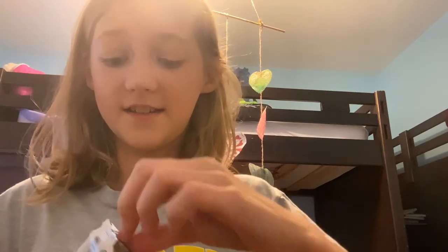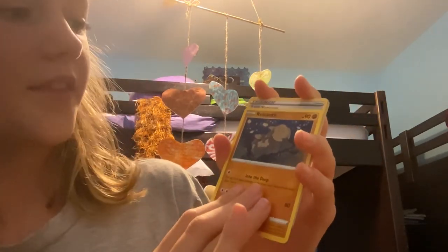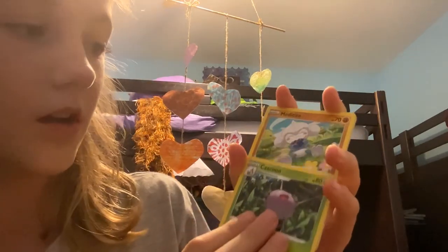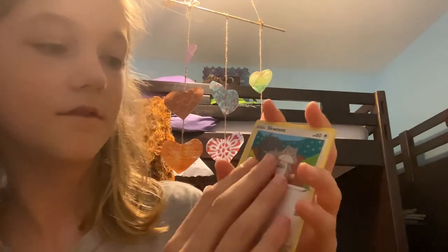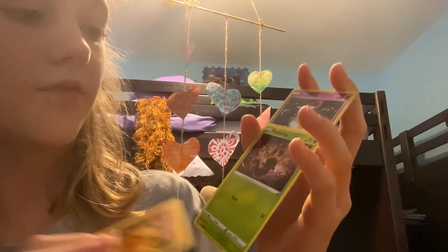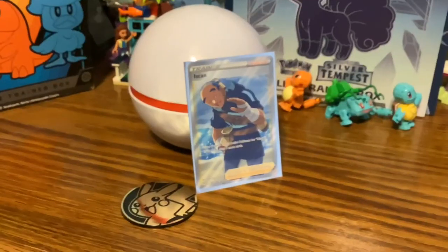We have one more pack to go before we start on the next thing. I'm a little nervous. Pikachu coin, please! Does Lost Origin have a trainer gallery? I forgot - I'll have to check the player's guide. We got a Dark Energy, a Regidrago, a Lost Vacuum, a Cascoon. A Metapod - this is so cute. A Gligar. A Sudowoodo - this artwork is so cool! A Phantump, and a Hisuian Zoroark. There's something behind it - yep, it's a normal rare Hoopa. Pretty nice, I'll keep that.